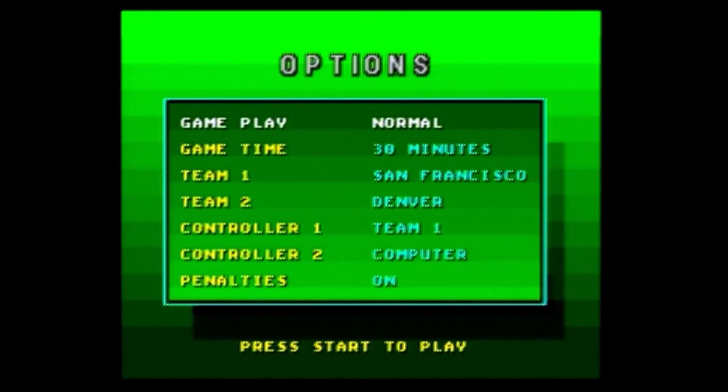There aren't too many options — you can play a regular game, a two-minute drill, or what they call the Sega Bowl, essentially the postseason where you go through some playoff games and then the championship. I'm just going to do a normal game. There are a lot of time options but they go in 10-minute increments, anywhere from 10 to 60 minutes.